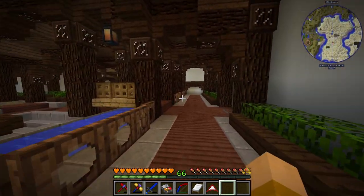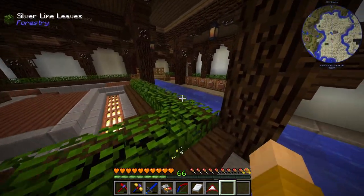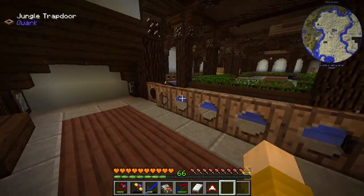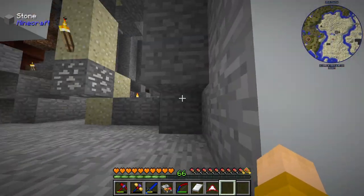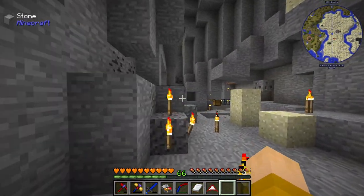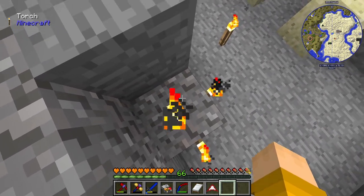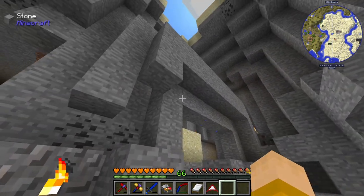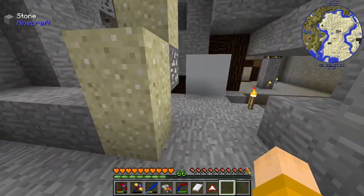We've got all the paths going around here, and this is where the zombie spawner is. I actually started working on it a bit. Right over here is one spawner and right over there is another one. If I stand right on this block — which is covered with torches — both spawners will be active.